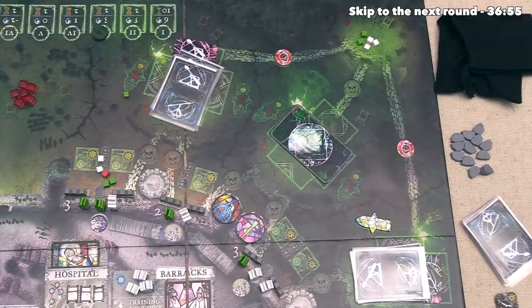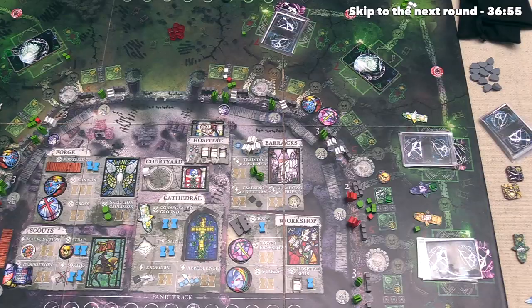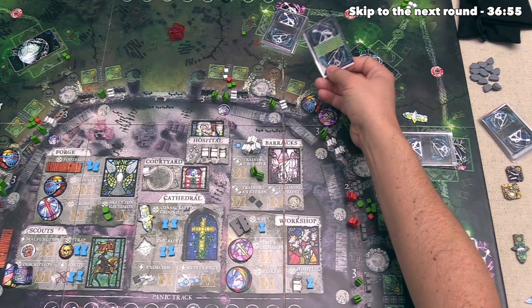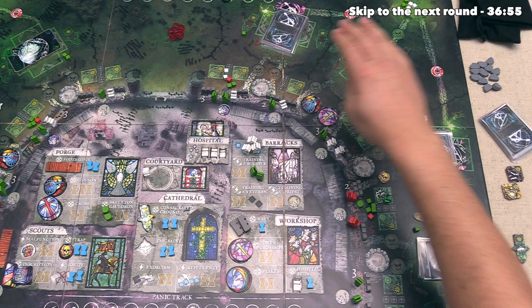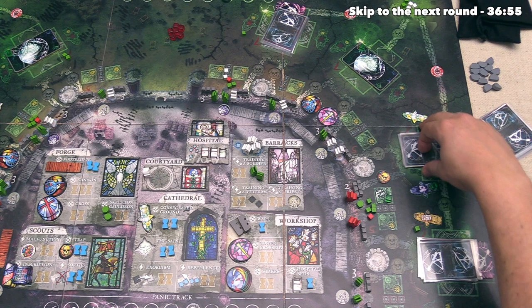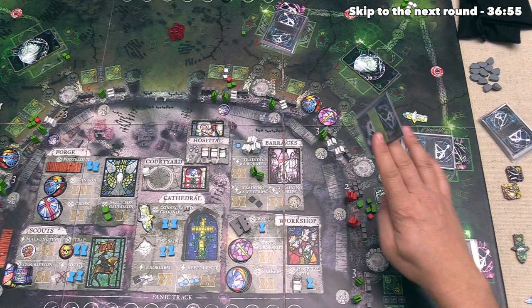So we can start with the bone throwers. This one got a miss, so I suppose that's good for now, although that means that's one less miss that it has in its deck. Then we have this bone thrower, and that's also a miss. Things are going pretty well for us as far as these siege engines are concerned. Then over here, this one is going to target that wall segment — it can reveal the top card, and that's also a miss. So I guess overall that was good this round, although each one of these siege engines will be much more likely to hit in the future.